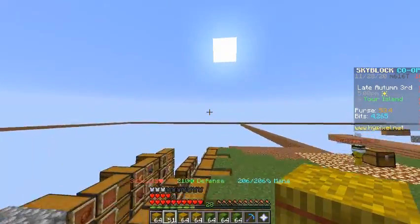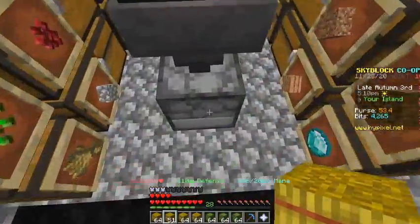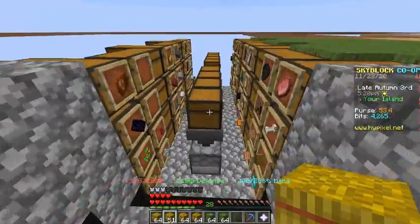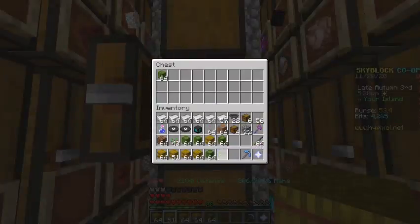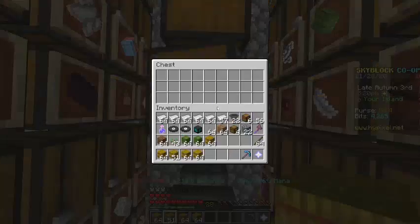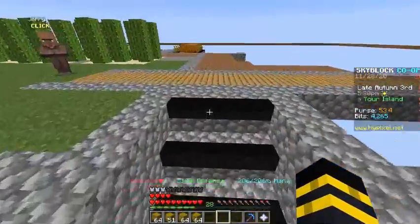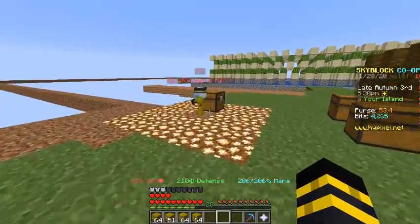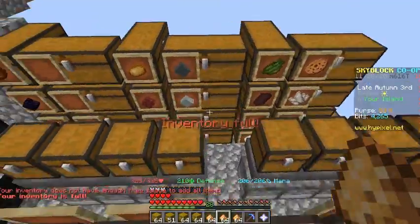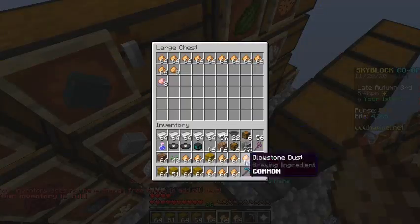I call it a smelter array in quotations — it's not really an array, more like auto smelters. You can see that big dirt rectangle around everything — that's the server border, that's how much Hypixel will let you build. Now I'm collecting from the glowstone minion, and my inventory filled up pretty fast.